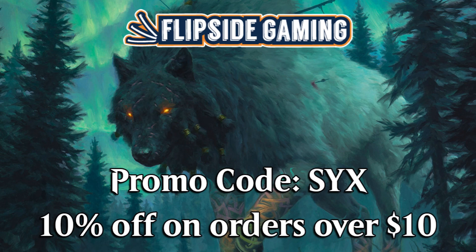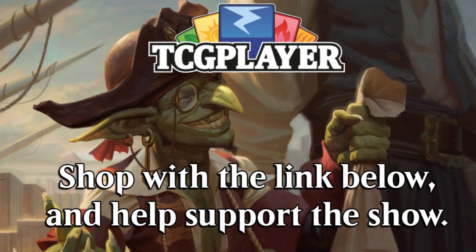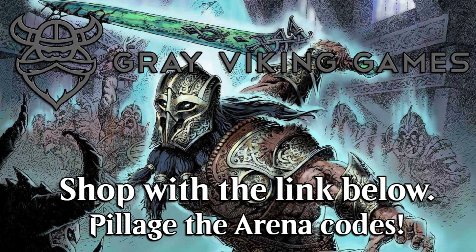Be sure to go to flipsidegaming.com and use promo code 'six' for 10% off on orders over ten dollars. Do the same with the Grizzly Gentleman for 10% off at checkout on your fantastic beard products. You could also shop via the TCG Player affiliate link in the description below to help support the show, or go to Gray Viking Games with the affiliate link to grab some sweet Arena codes.